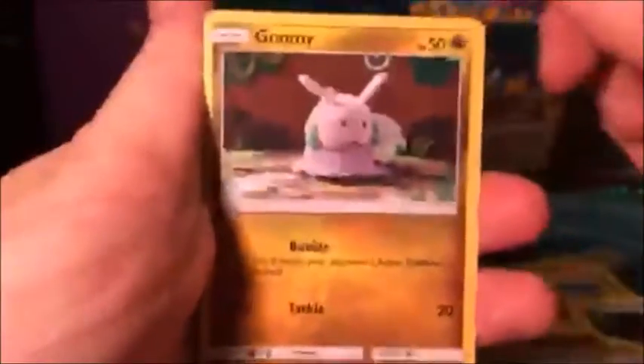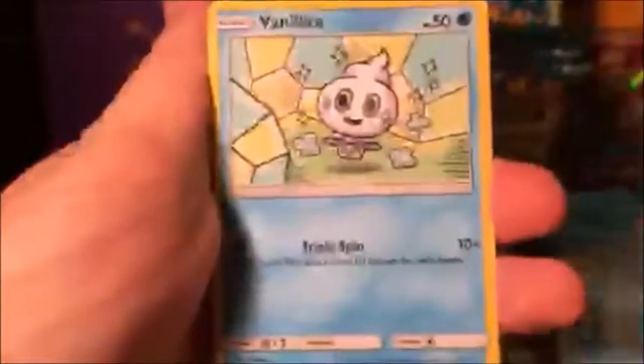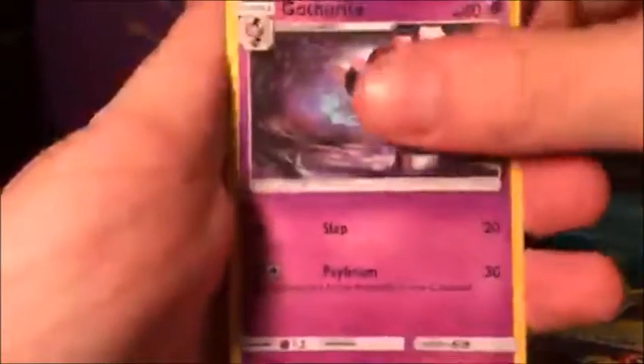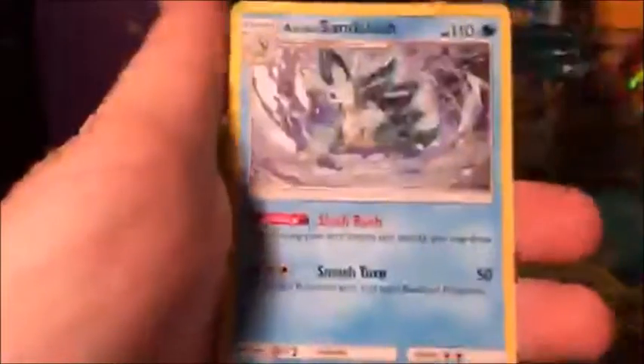Tapu Koko — can we pull a Tapu Koko? We'll find out. Sorry, these packs are tough. Lightning energy. Pack six: Goomy — this card looks so sad, all of them look so sad — Vanillite, Clefairy, Energy Recycler, Gothita, Field Blower — I love this card, love this card — reverse holo Phantump, and a Sandslash non-holo rare.